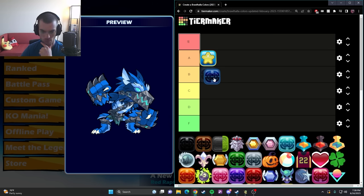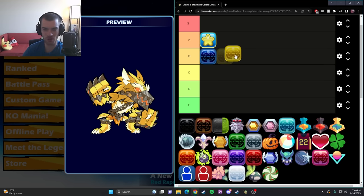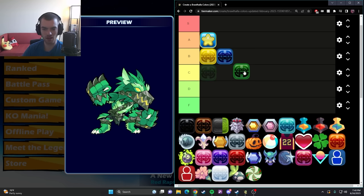Blue — it's not great but it's not awful. Honestly when it comes to the base colors I think blue is kind of cool, but even then it's still just super basic, nothing really to it. Yellow — same thing. I actually think for base colors it's strong. I'm big on visual clarity and yellow definitely helps a little bit, but at the same time it's not a color I'm ever going to pick. I'll put yellow above blue.